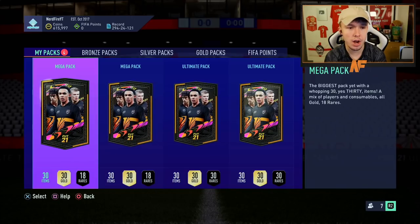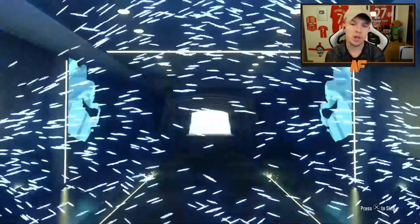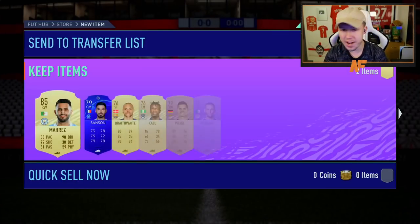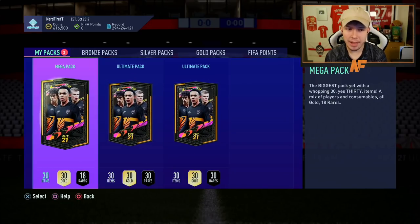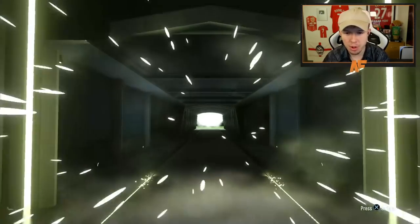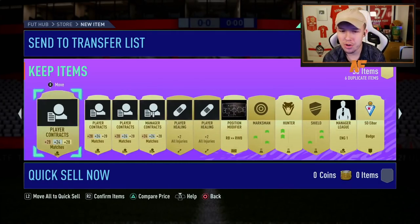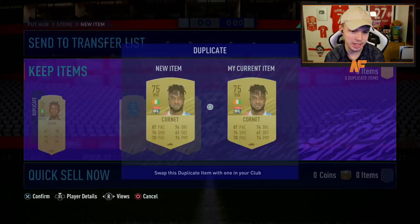Here we go — mega packs first. Can we get anything out of them? Hopefully we get a walkout or two. First one's going to be a non-board from the metal... Real Mares has literally just gone out of inform. Mega pack number two from div rival rewards — come on. It's not a walkout, not a board again. It's going to be Marcus Laurente. Let's save the luck for the two 125k packs.